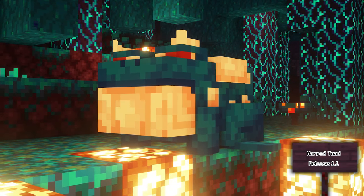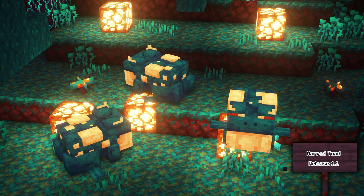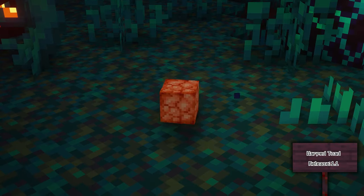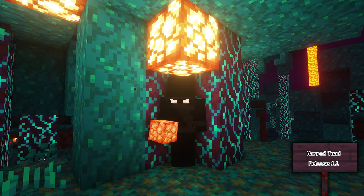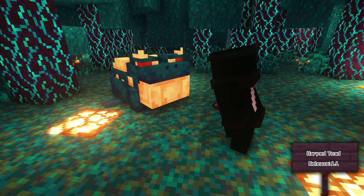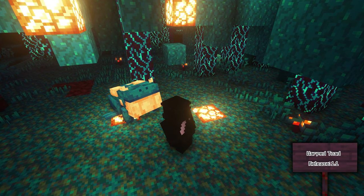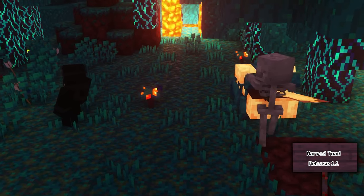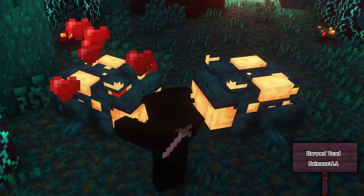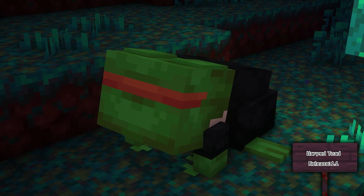The Warped Toad is a neutral mob and one of the first added to Alex's Mobs since release. It can be found roaming in the warped forests in the nether and will attack if hostile towards it. It can drop shroomlight when killed, but they are very useful for killing crimson mosquitoes and flies. They can be tamed with crimson mosquito larva, crafted from crimson mosquito proboscis and maggots. They can follow, sit, and wander, and will protect their owner. Heal them with maggots and breed them with crimson mosquito larva. Naming one Pepe turns it into Pepe the Frog.